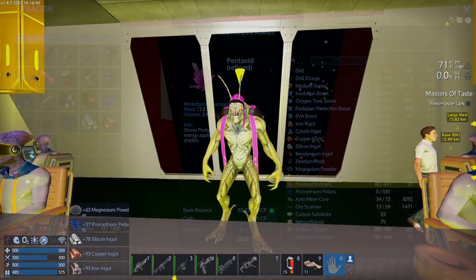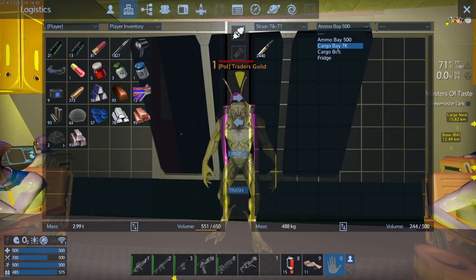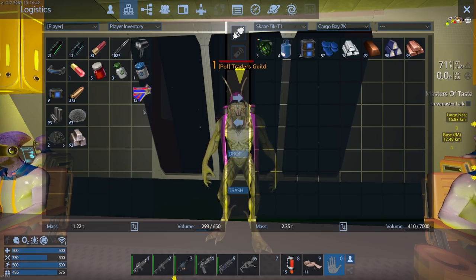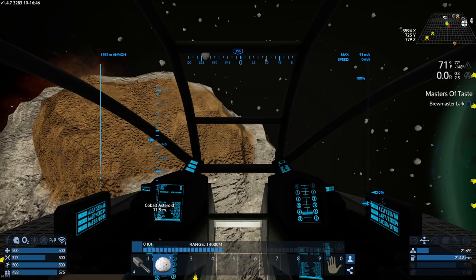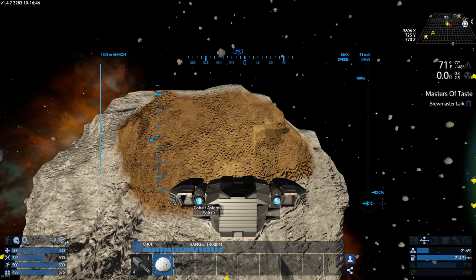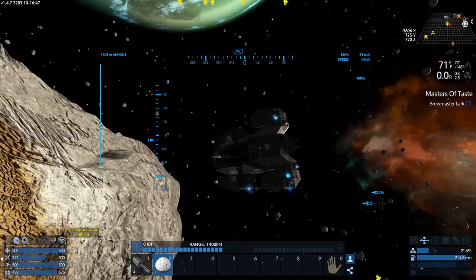Pentaxid is really heavy, so I'm gonna hold off on it for now since we're going to the moon and I'm assuming I'll get some loot there. All right, here we are at the cobalt asteroid. Now can I get laser drills for these ships? I believe you could get laser drills for capital vessels but not small vessels, but I'm not sure - they might have changed that.